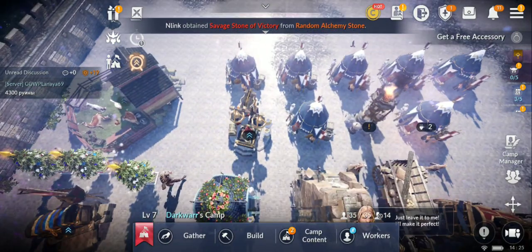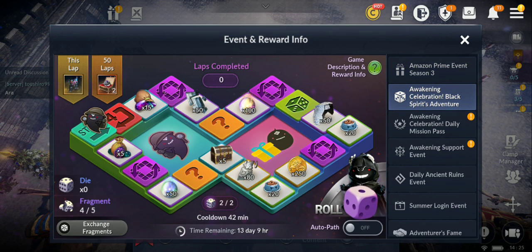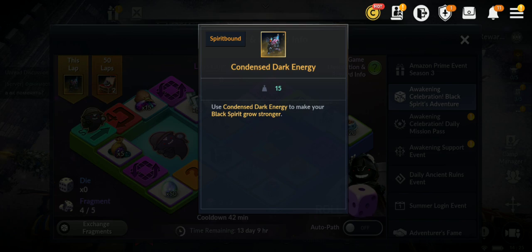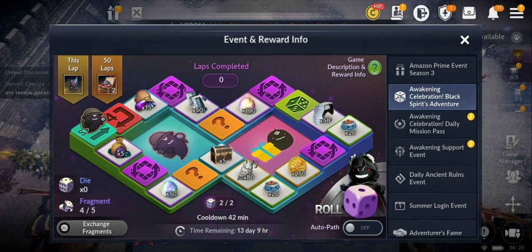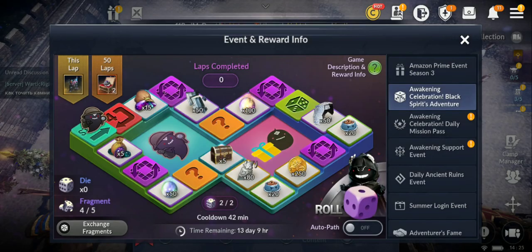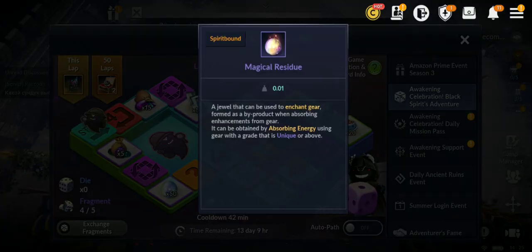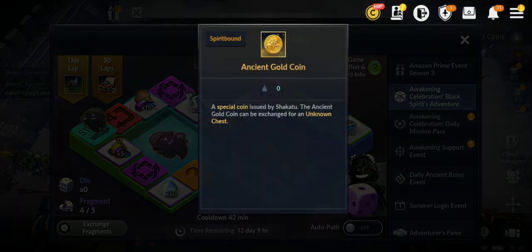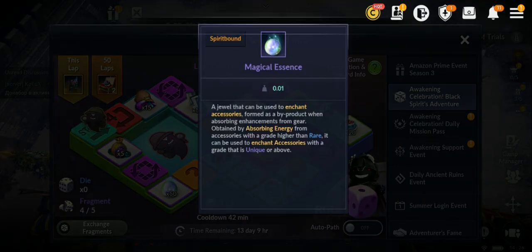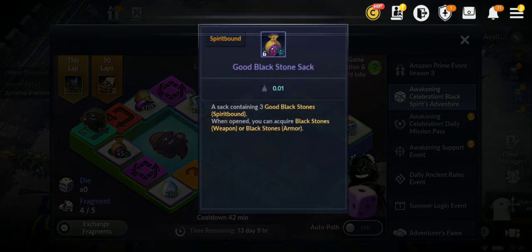Let's check the events — they are very nice. The best one is the black spirit adventure event. For each lap you complete, you get condensed dark energy — the yellow one — which is amazing for leveling up your black spirit. Complete 50 laps and you get a mystical accessory selection chest, so you can select two of them. You also get light stone fragments, magical residue, 100 fragments, 250 ancient gold coins, pet food, resources, magic essences, and black stones.